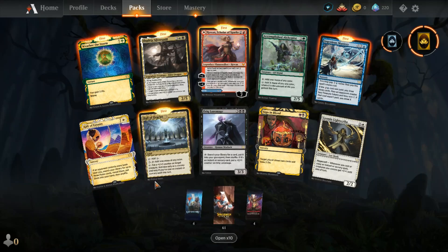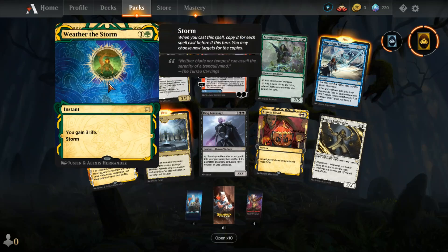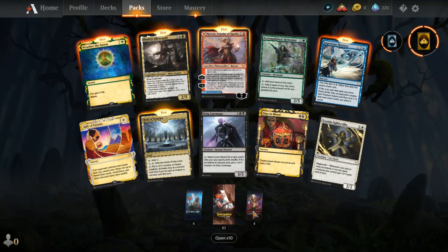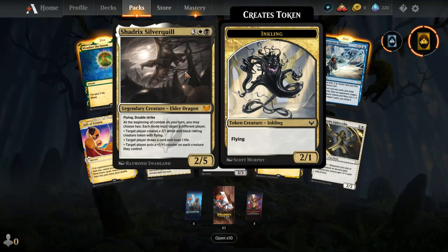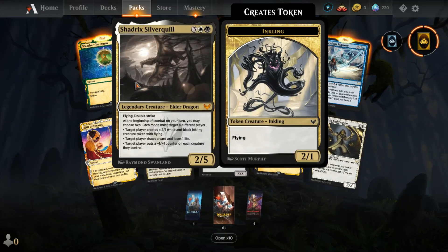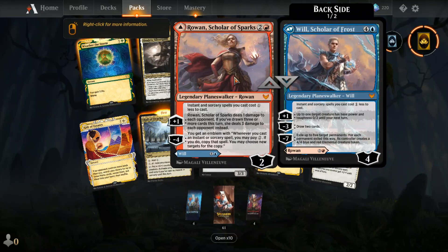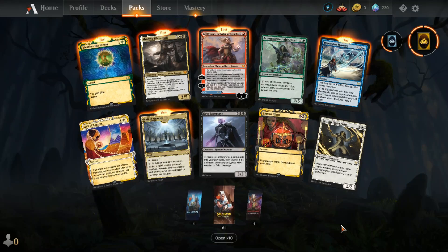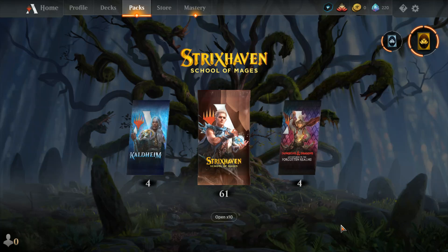That's gonna do it for today. I got five rares and a couple of other cards I probably can't use. I did get two mythics — Shadrix, we call him Shadbra, and then Rowan and Will, Ro-Ro and Bill. Anyway guys, that's gonna do it for today — thanks for watching, join us next time. Later!